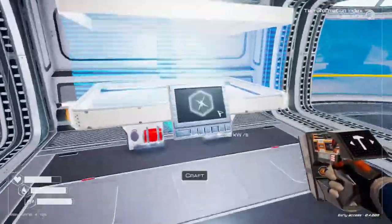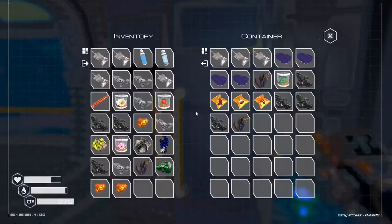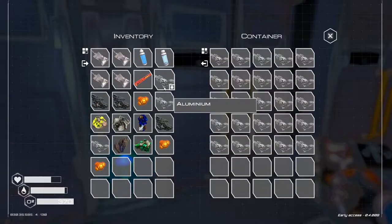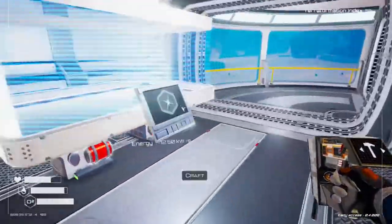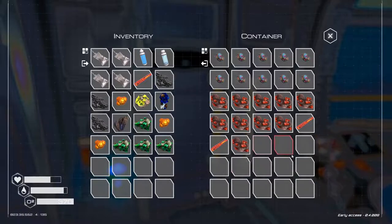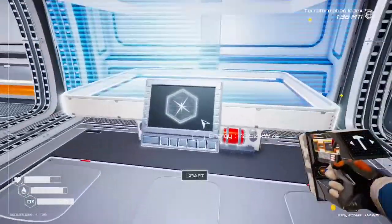Let's go check what we need for the jetpack. I'll put these items away - there's aluminium, iron. What do we need to make this? We need three uranium - I'm one short, I need another one. One, two, three - I need one more of those. And then we need two super alloy, which we have. We can make two of those.